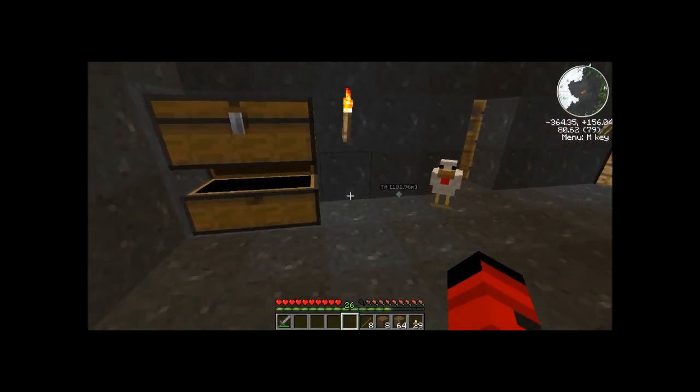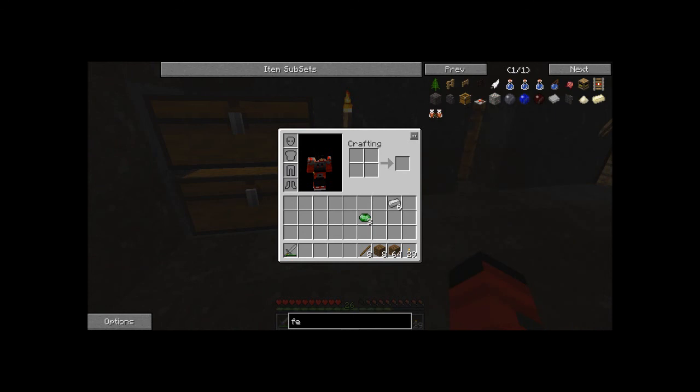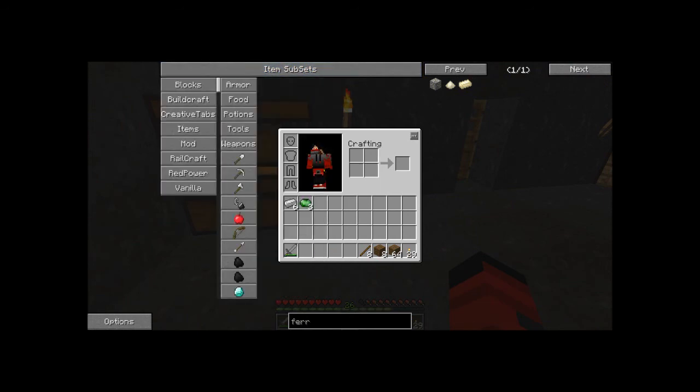I still wonder what ferris is for. Is modular force fields in here? Wow, that creeper was persistent. What? Modular force fields — I don't think so.